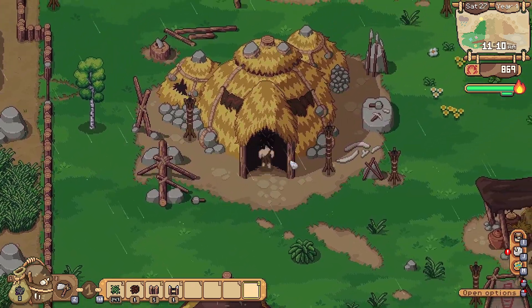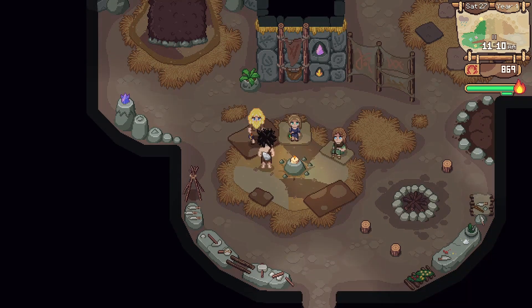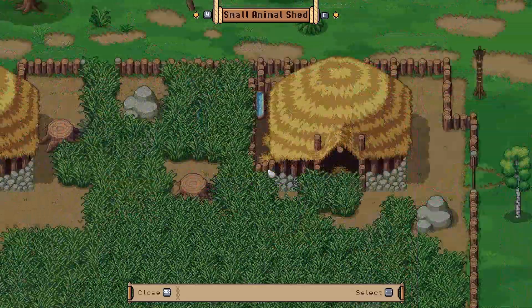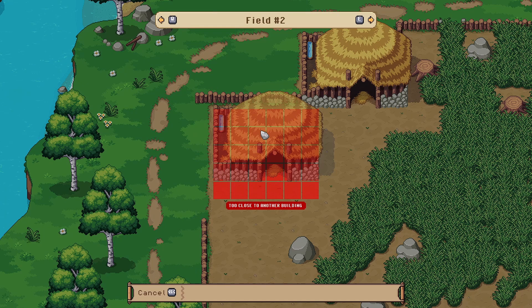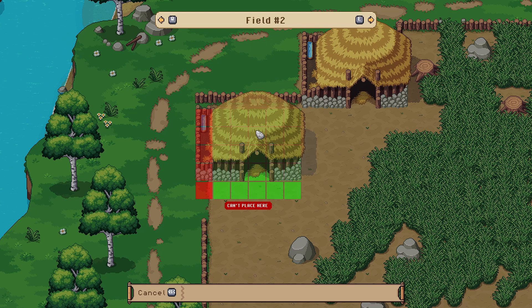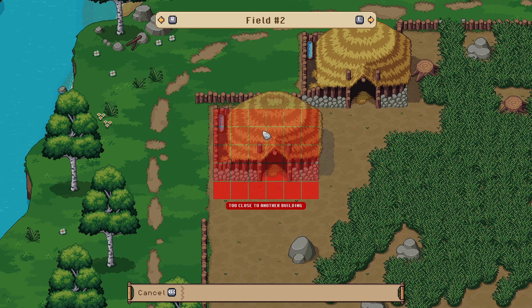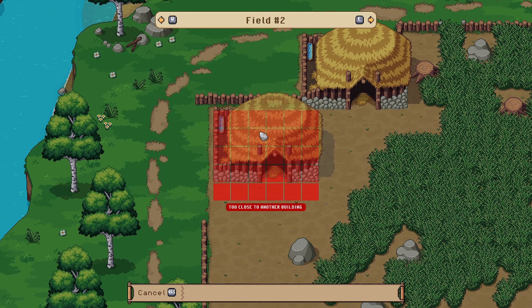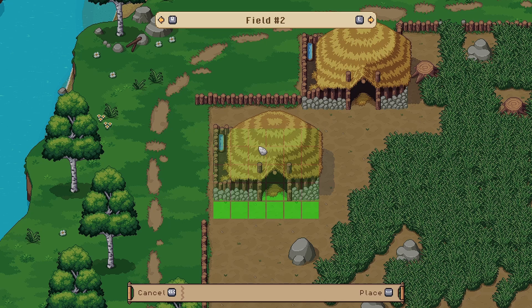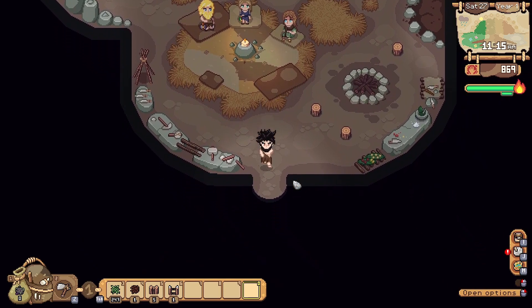Let's try this again. Manage buildings — Farm — Farm. I'd have to move my fence, wouldn't I? Man, I kind of hate that. That sucks so much. Just cancel the whole thing.